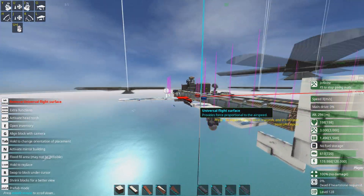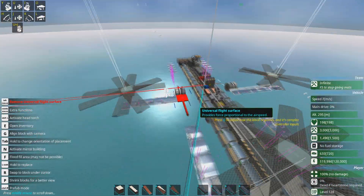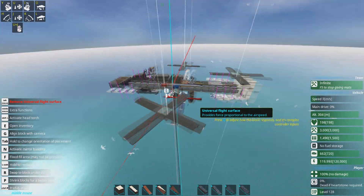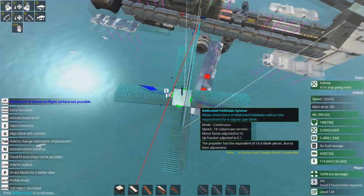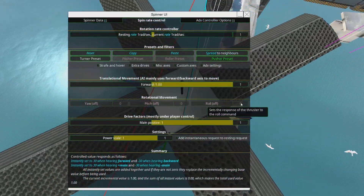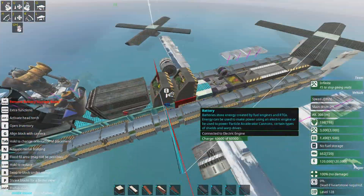If I activate the forces display, you can see the forces acting up and down here and there. These surfaces really only function when the craft is moving forward, so that's kind of why this thing rolls a bit when hovering. It would probably be a good idea to also set these to handle roll as well — I should have done that beforehand, but it only occurred to me right now.